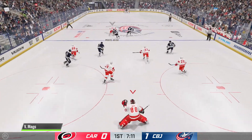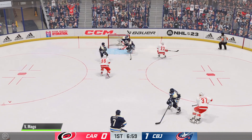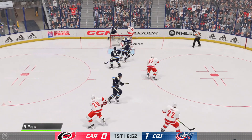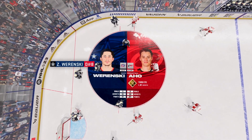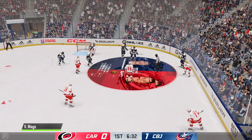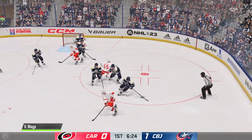Breakaway for defenseman number 22, Brett Pesci — and he didn't hit the net. What kind of attempt was that? The AI aren't the only team getting breakaways in this game; we've got one of our own defensemen. It would have been sick to see Brett Pesci do the old Miroslav Satan move on that one.